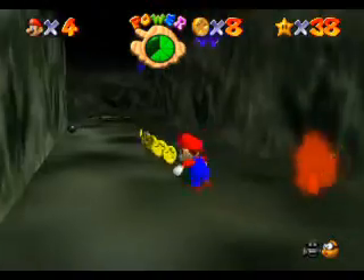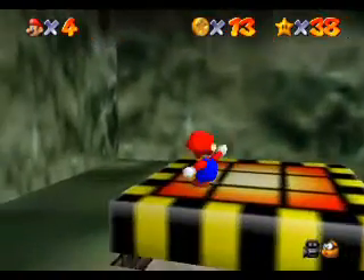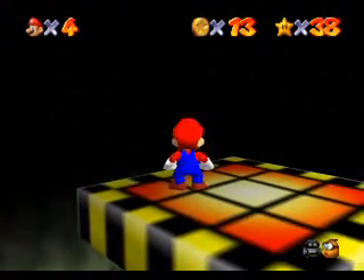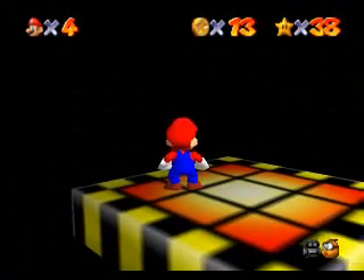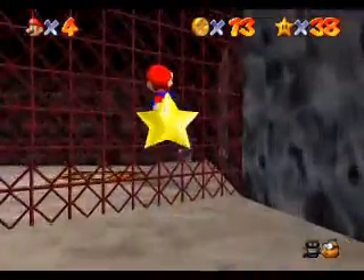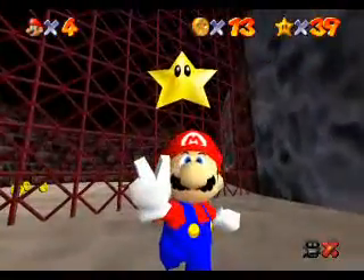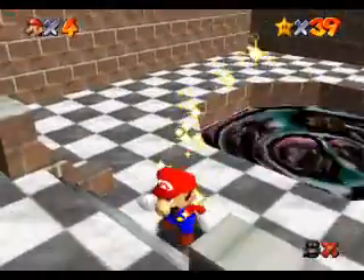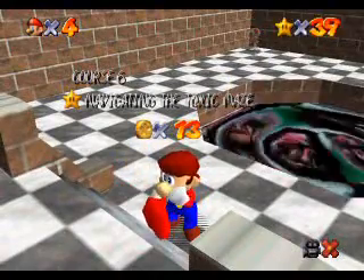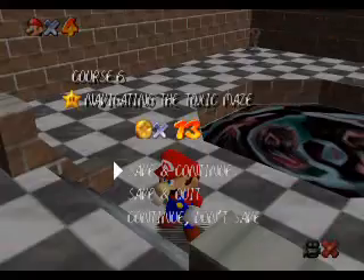Go through this door, right up this elevator that looks like there's a light in it. Nice caution tape around it. And there is that tantalizing star that we saw earlier, and we can finally get it. So for our 39th star, we take care of that right here. And we should have time — yeah, we'll have time to go for another star. Thank you YouTube for extending it to 15 minutes for me.